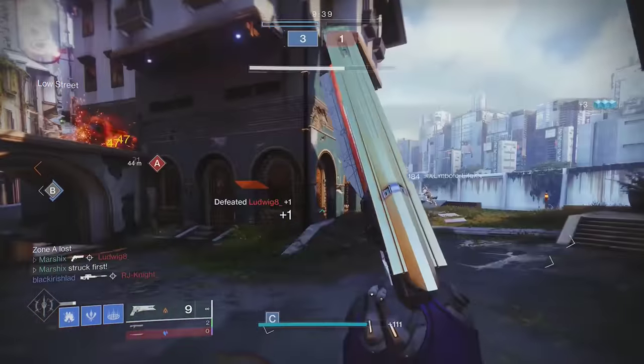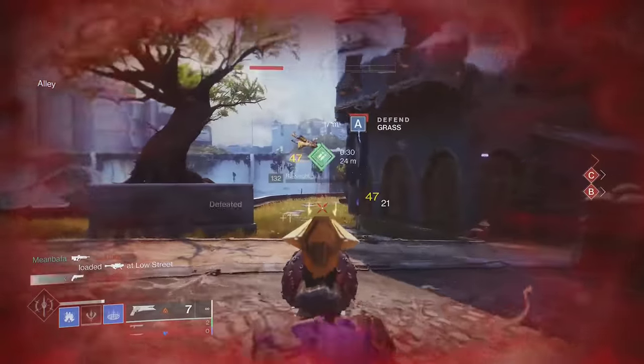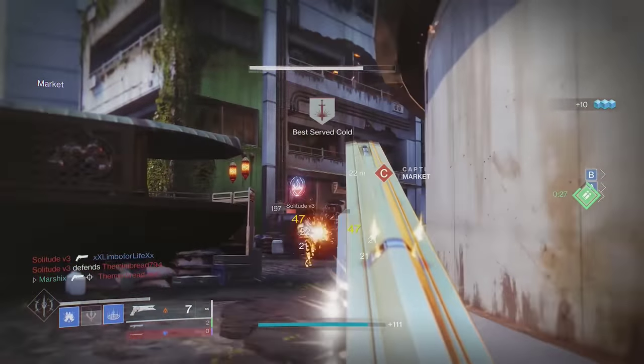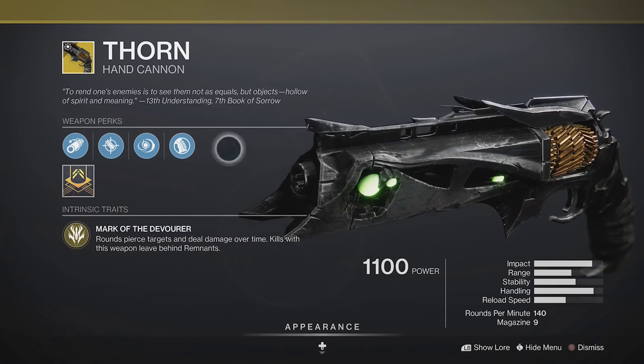For PvP, this is also a great hand cannon option. Look at these stats. As mentioned, this is the only 150 RPM, meaning it has a shorter time to kill than any other hand cannon. Ace of Spades, get out of here. Thorn, more like loser.